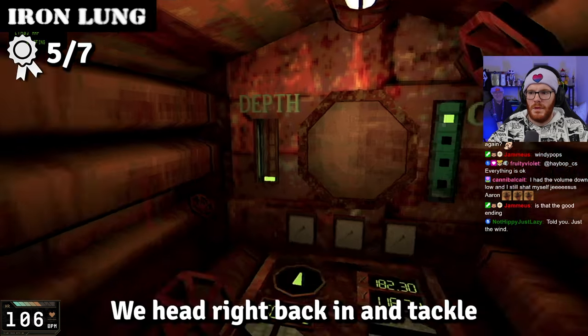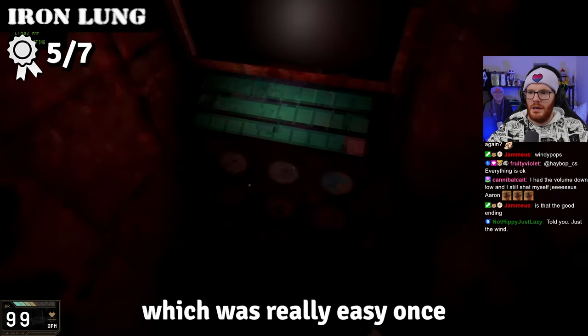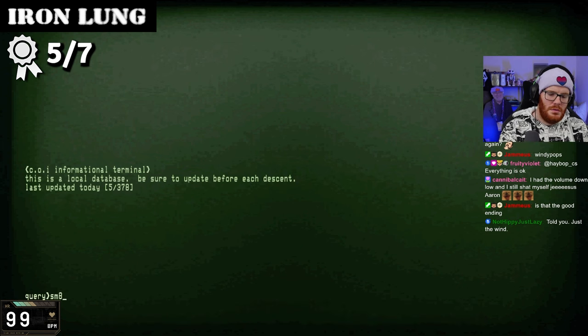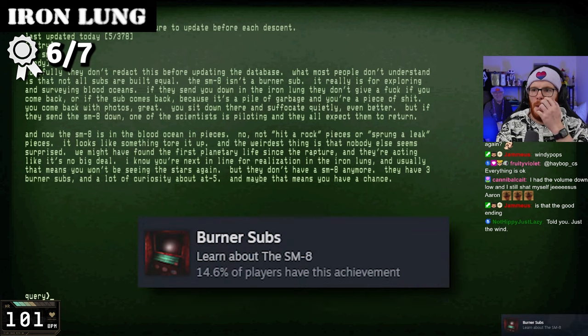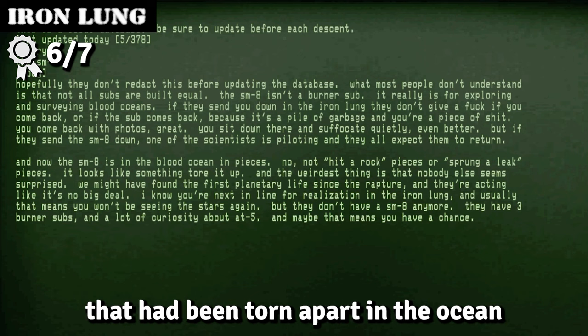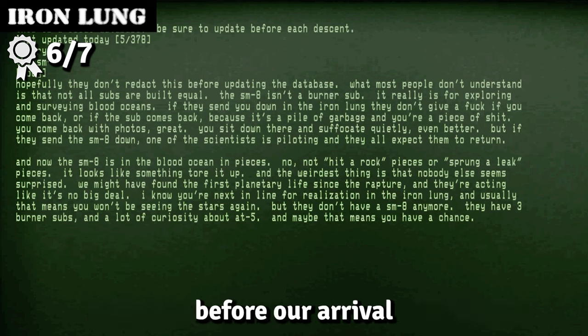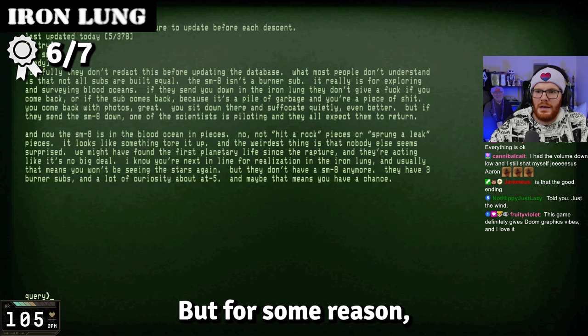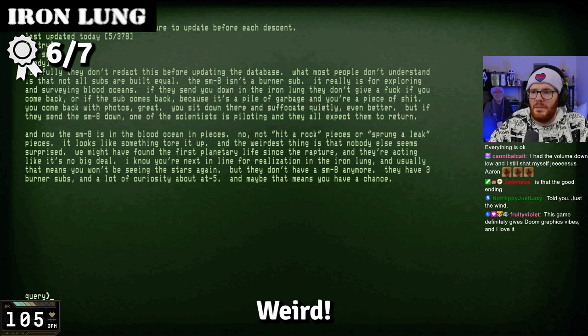We head right back in and tackle the Burner Subs achievement, which was really easy once you know what you're looking for. This entry provides information about an exploration sub that had been torn apart in the ocean before our arrival, and how this seems to provide evidence for the discovery of planetary life — but for some reason, no one seems to care. Weird.